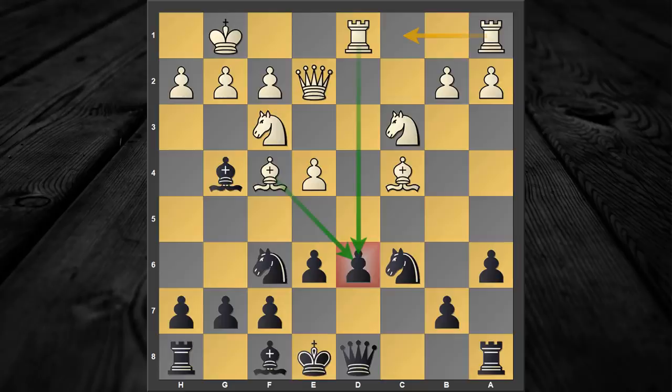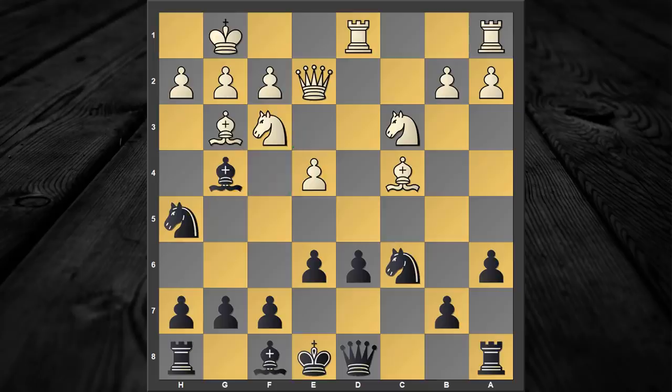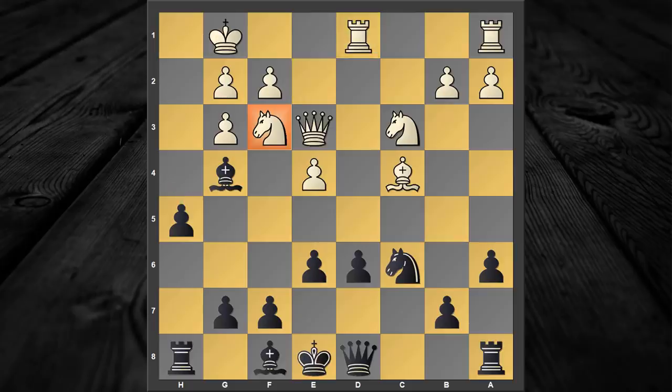We are going to continue with knight to h5, attacking the bishop. Bishop has the only good move bishop to e3. If your opponent continues with bishop to g3 then after the simple continuation knight captures g3, h captures g3, knight to e5 is not a good move — my recommendation is you continue with h5, taking good advantage of that pin. After the move queen to e3 and the move h4, you can already see h5 is going to open up. Black's major pieces will flood on the h-file, and even being a pawn up, it is only black who is in charge of the attack. I have attached a model game in the PGN which will give you a very good idea of how to generate an attack from this position.